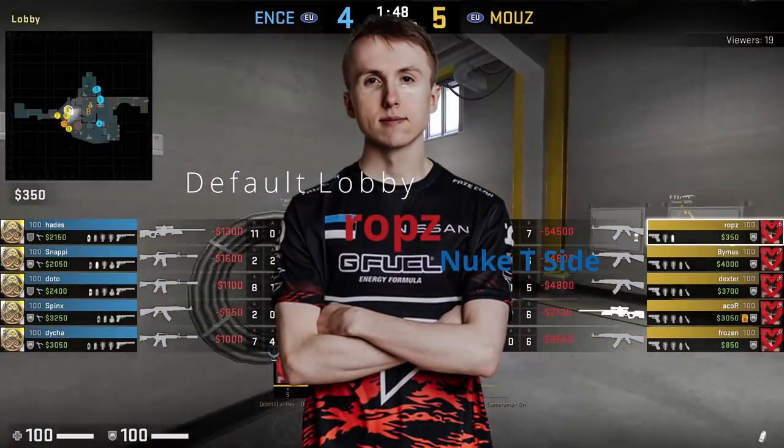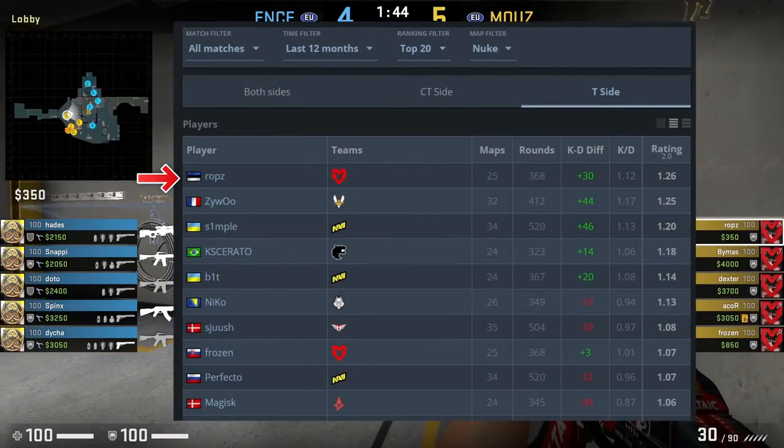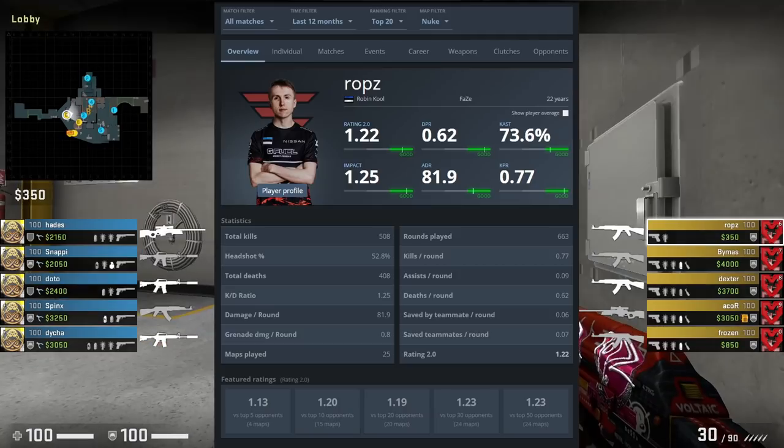Nardau here is showing how ROPS defaults, lobbies, and lurks on T-side nuke. ROPS has the highest HLTV rating on T-side nuke from teams in the top 20, edging out players like ZywOo and Simple. He has really good stats on this map, being that he is in the lurker role, and nuke is a great map for lurkers to shine.